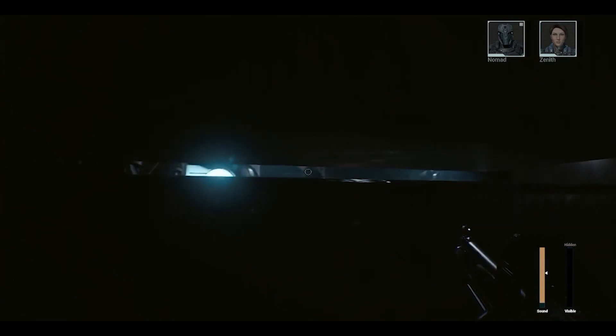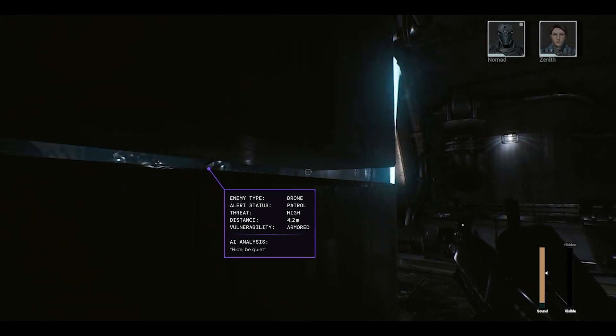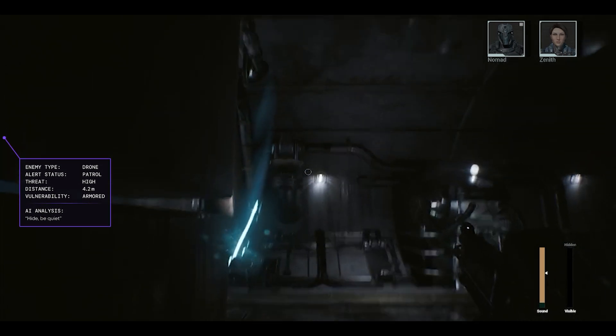Notice Nomad warning of the drone as the player approaches the scene. The character brain analyzes and responds to the player's actions and dialogue in real time.